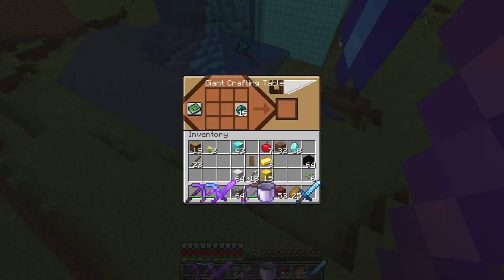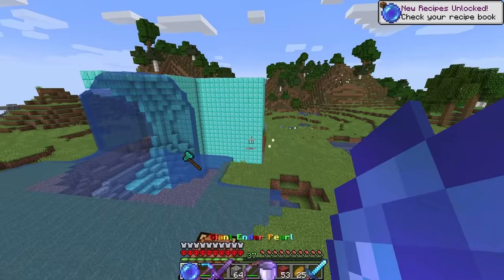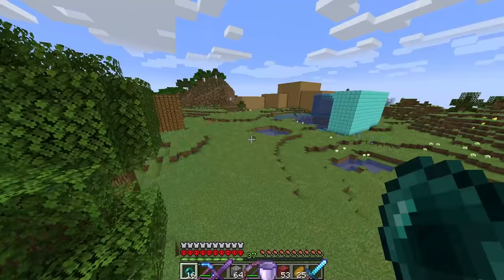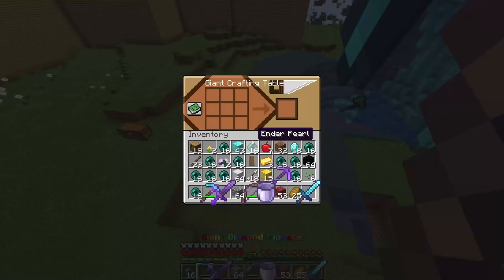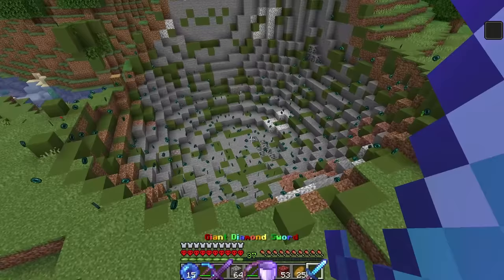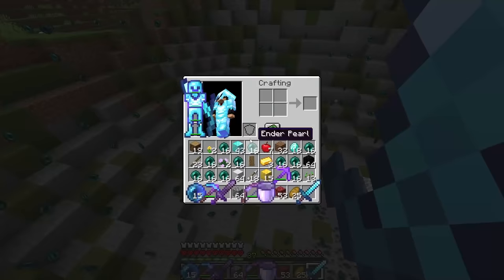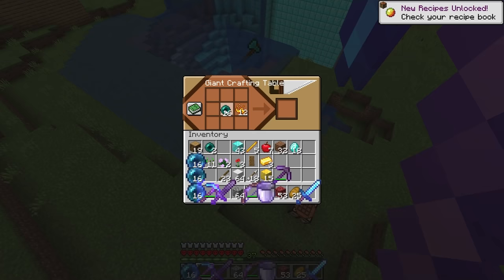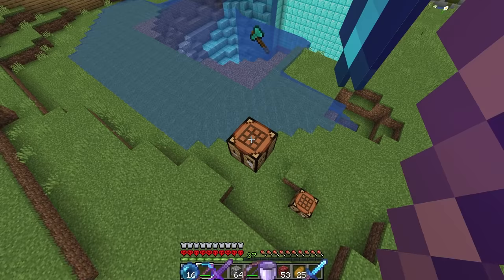Now that we have nine enderpearls, we can actually make a giant enderpearl. I'm not sure what happens here, but I guess we'll throw it. Wait, where'd it go? Oh, it's like a bomb! That was actually kind of cool. I'm going to make 16 giant enderpearls and I could just go boom, boom. We've got to get more of these — I'm going to make as many bombs as I can, three stacks of giant enderpearls! And now that we have all these enderpearls, the next thing we can make is going to be a giant eye of ender. I'm not really sure what this thing's going to do, but I guess we'll find that out very soon.